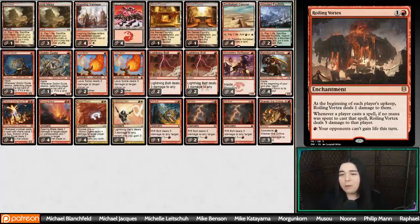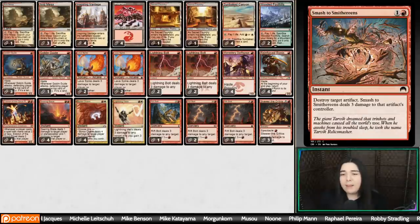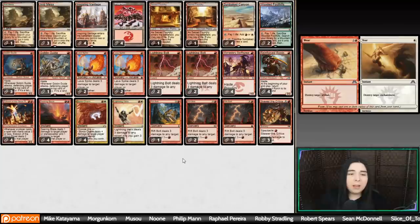The rest of the sideboard: Path to Exile for things like Core Firewalker. Sanctifier en-Vec for mirror matches and Persist Archon decks. Smash to Smithereens to stay aggressive — burning them while also killing artifacts. Deflecting Palm if anyone's got huge beefy creatures or Construct tokens from Urza's Saga. And one copy of Wear and Tear as an additional way to hit a Saga — our only way to hit a Saga, actually. 20 total lands, and that is about it.